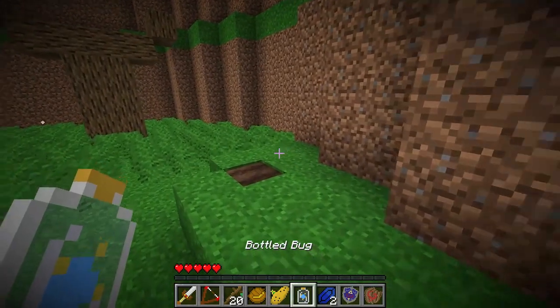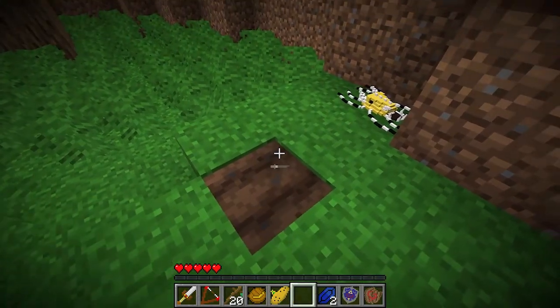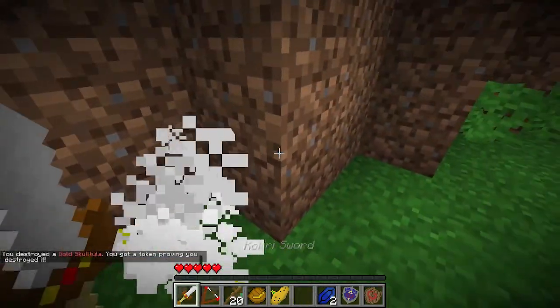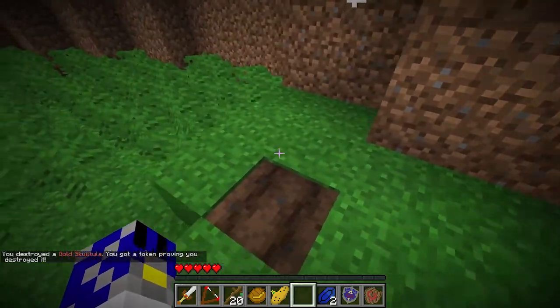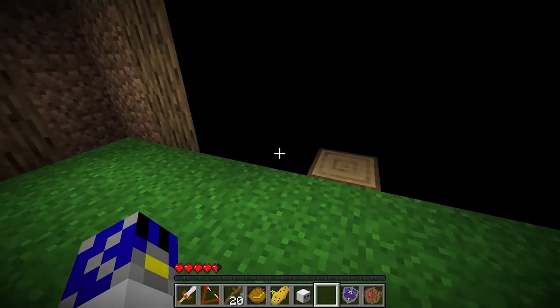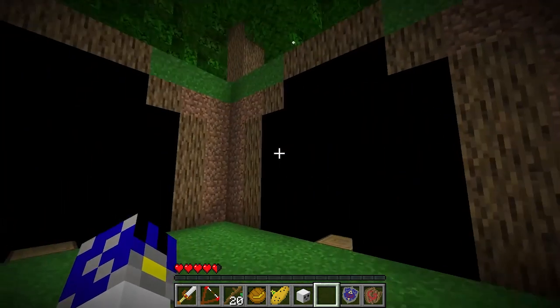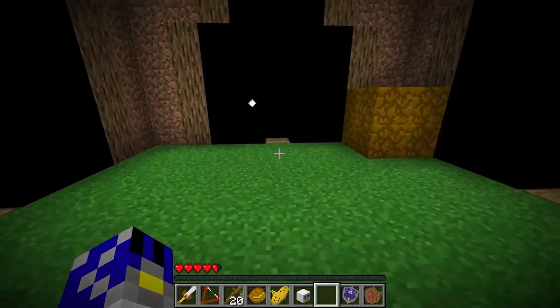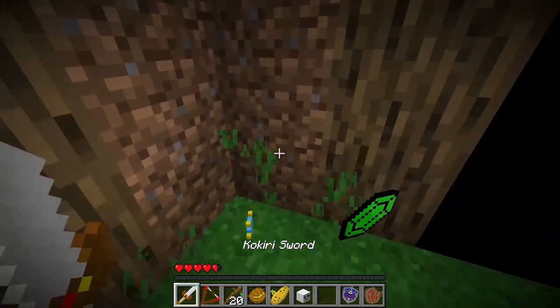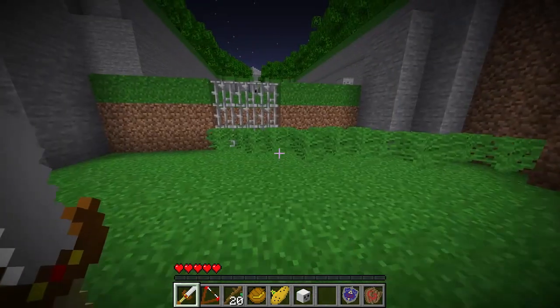I forgot something real quick — we have a bottled bug and we're gonna use this on the soil to get a gold Skulltula. I decided to put this in now so if anyone's following along, they don't forget. Also, don't do what I did — you have no idea how many people went into Creative mode instead of Adventure mode. You must go into Adventure mode. I'm not getting mad at anyone, just emphasizing it so people know and it doesn't happen in the future.